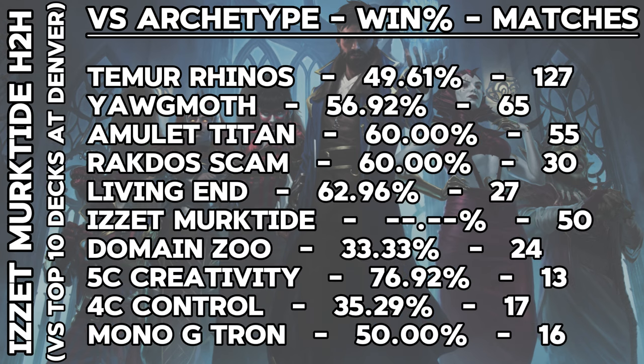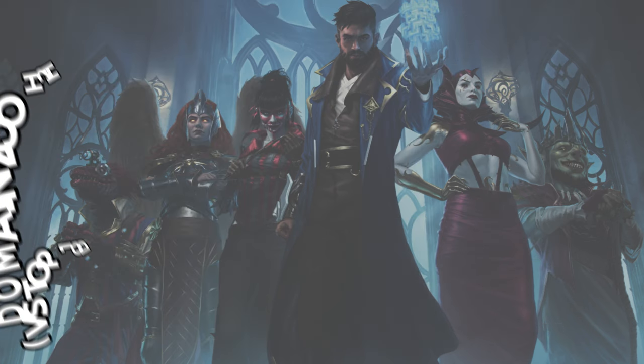Speaking of everybody's favorite deck, Murktide had a decent weekend as well, putting up 50% or better win rates against six of the top 10 decks at Denver, with a 60% or higher win rate against Titan, Scam, Living End, and Five-Color Creativity. Murktide, however, was true to its 50-50 reputation and pilot-skill-type deck, as its overall win rate against the entire field was much lower but still above 50% at 51.4%.